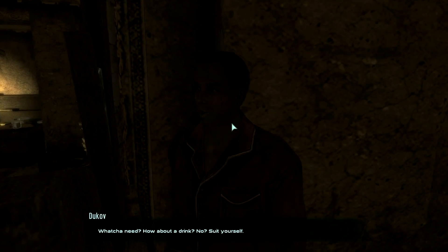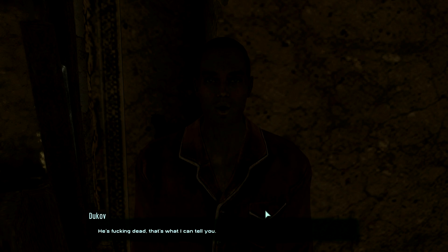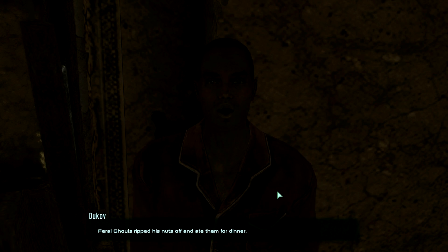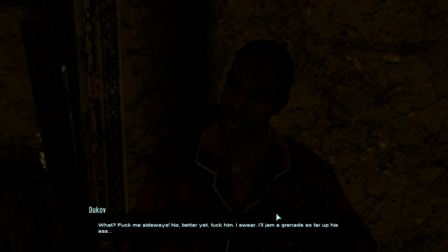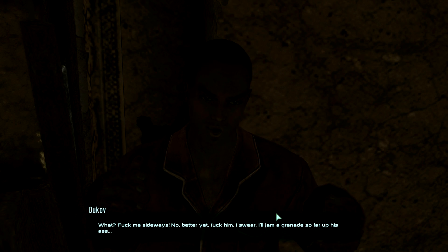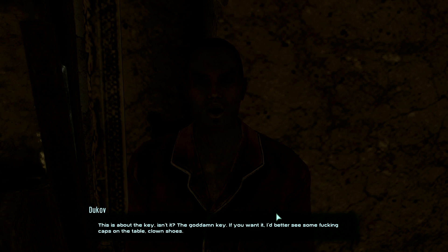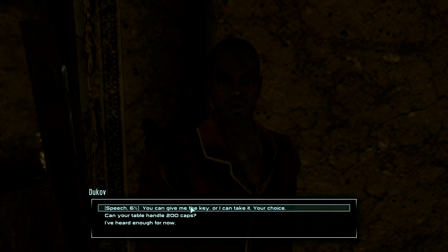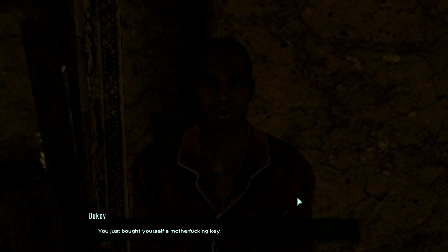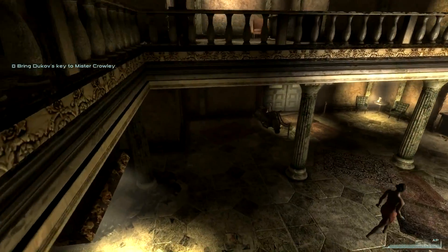Hey Dukov, how you doing? Nice pajamas. What do you need — how about a drink? No. Someone said you might know a Mr. Crowley — care to comment? He's dead, that's what I can tell you — feral ghouls ripped his nuts off. No they didn't. Yeah, Crowley is alive and he paid me to kill you because you hate ghouls. No — I've got nothing against ghouls. This is about the key, isn't it? The goddamn key. If you want it, I better see some caps on the table. Speech six percent — not gonna work. Here, 200 caps. It's more than Crowley's offering. You just bought yourself a key. Right, so that's Dave's key done.